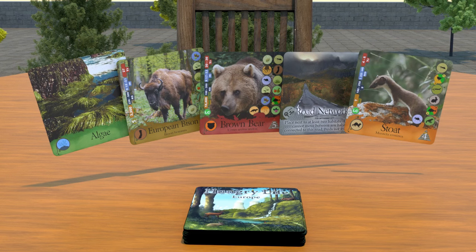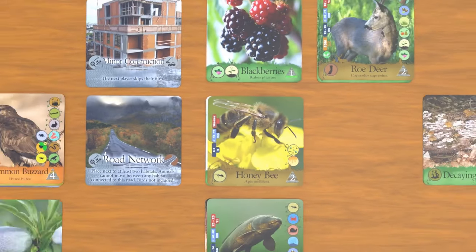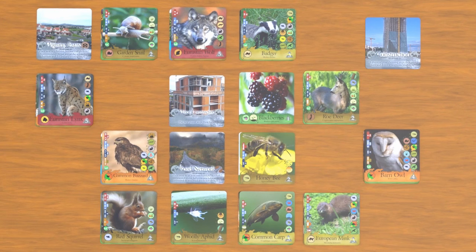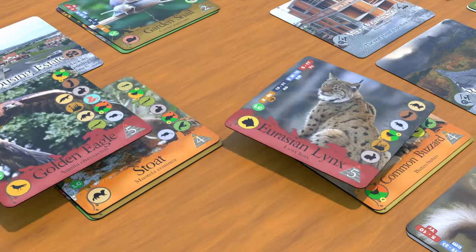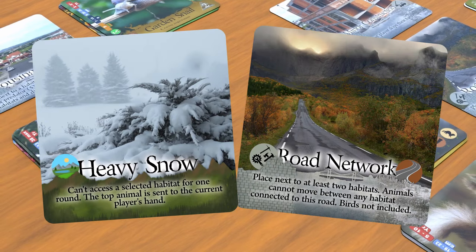The game is simple and fun for all. Each player starts with 20 cards face down and five cards in their hand, hidden from the other players. After the first player places a base card, the next player can either place a card on top of it or place a new base card next to it to create a new habitat. During the game you can move animals around to open up a habitat, or mess with the other players' plans by using natural events or human projects.